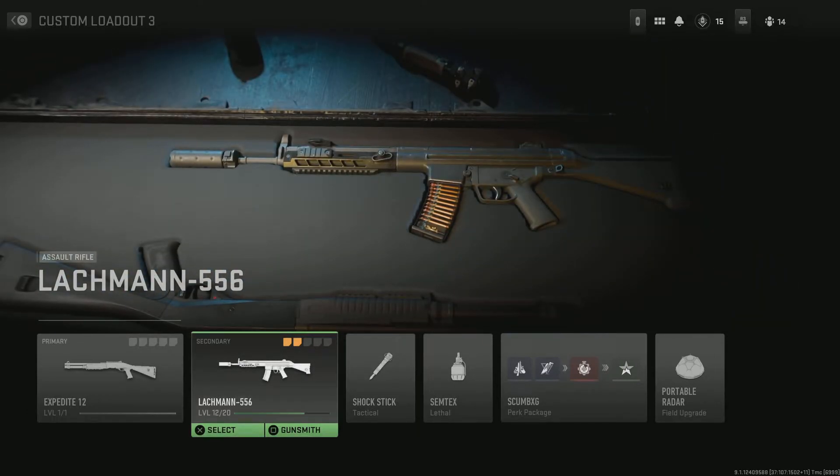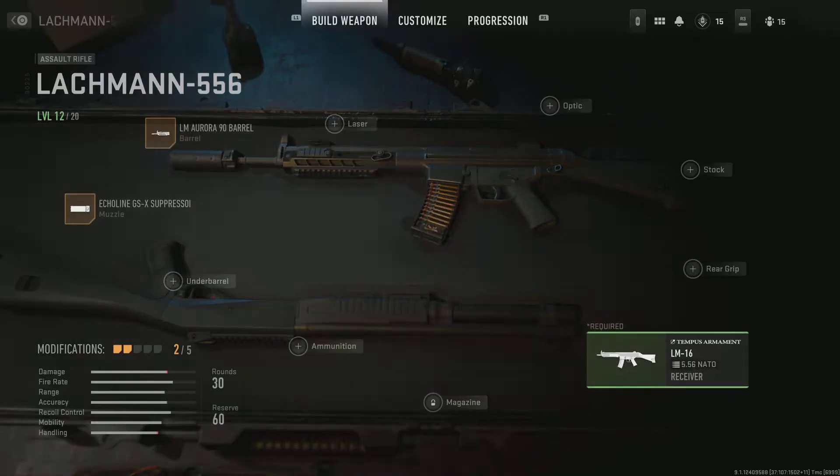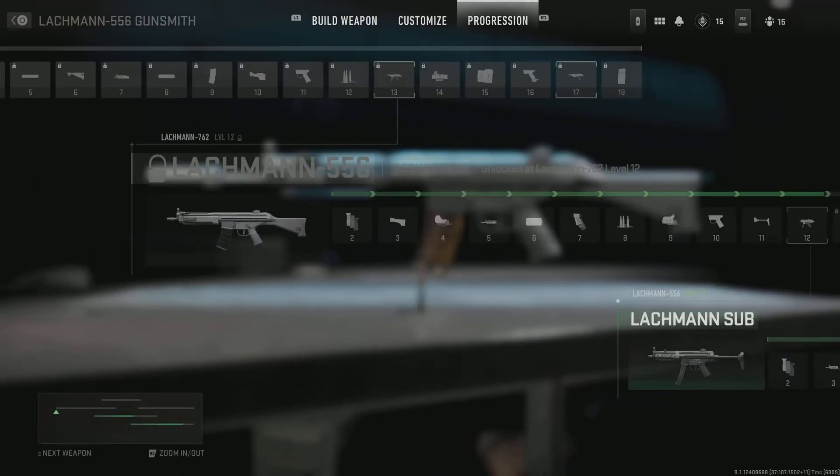It's kind of like a glitch but not a glitch, I guess, because this is the gun that they gave us as soon as you equipped Overkill, which is the Lockman 556.